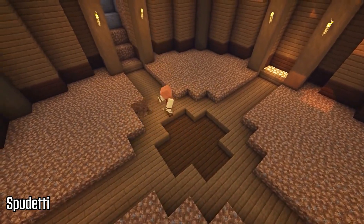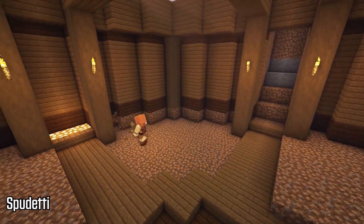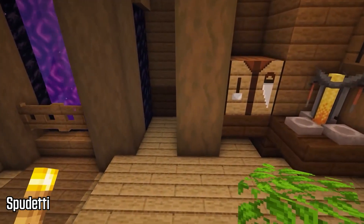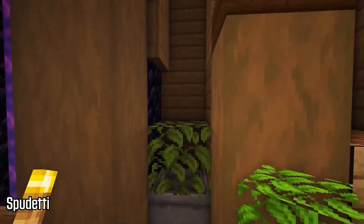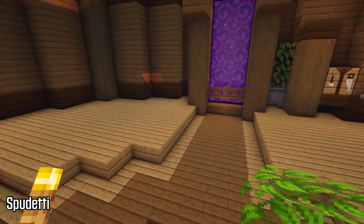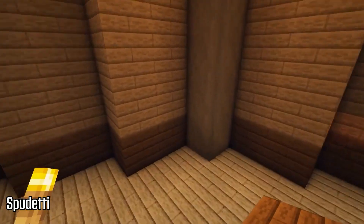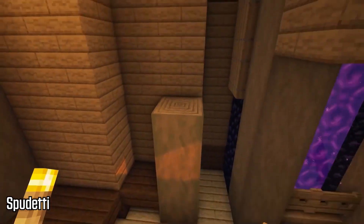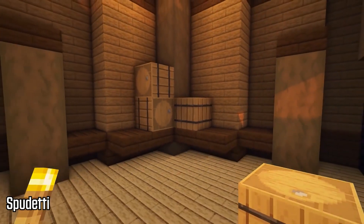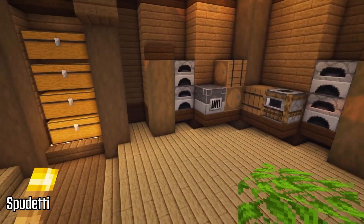This is definitely a good base for anyone who wants to build underground. There's lots of room to expand — you could go out from any direction of the sides or straight down and build whatever you want underneath. This base has everything you need: an enchanting table, a brewing stand, a nether portal, and lots of storage. She does a very good job of using shelves to put barrels and the brewing stand on, which makes the build look much cleaner and nicer.